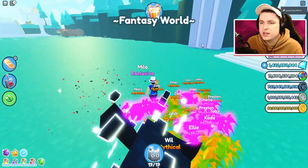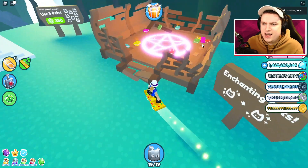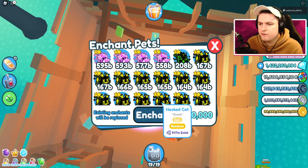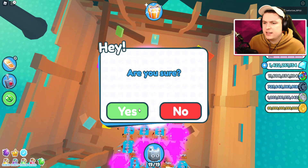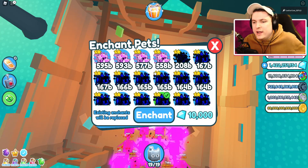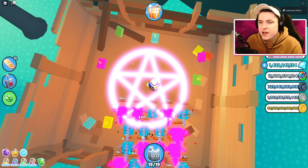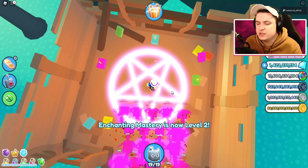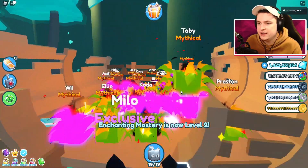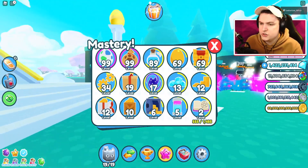The last mastery is enchanting mastery, found inside the portals area in the fantasy world. Go there, hover over a pet, click enchant, and wait. You can use the same pet over and over — there's no way to speed this up. Just keep enchanting and you'll eventually get enchanting mastery to level 99.